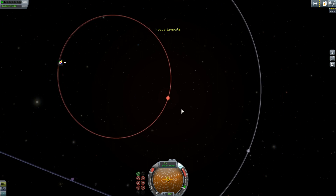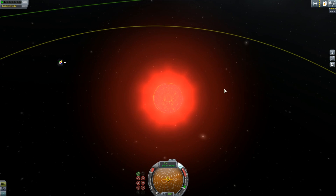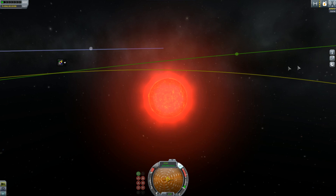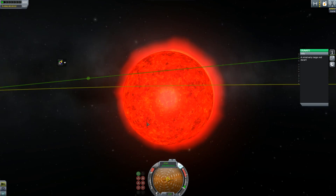In the center we have the sun, mysteriously, because obviously they've just shuffled around the mechanics of the game. Anyway, Eravate — I think this was in the other mod too. It's like a red dwarf, a relatively large red dwarf. It's coming to the end of its life, most likely — expanded and held together by... I want to say electron degeneracy pressure. I'm no physicist.